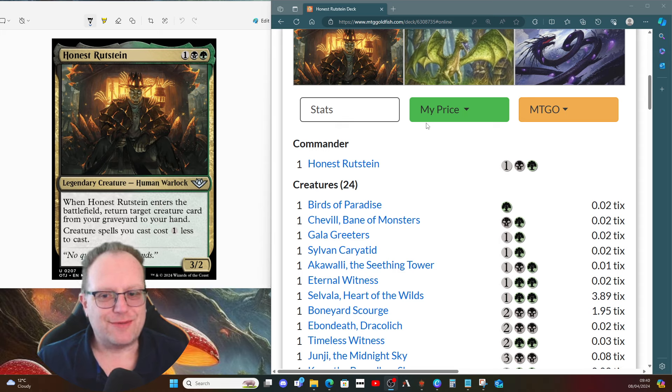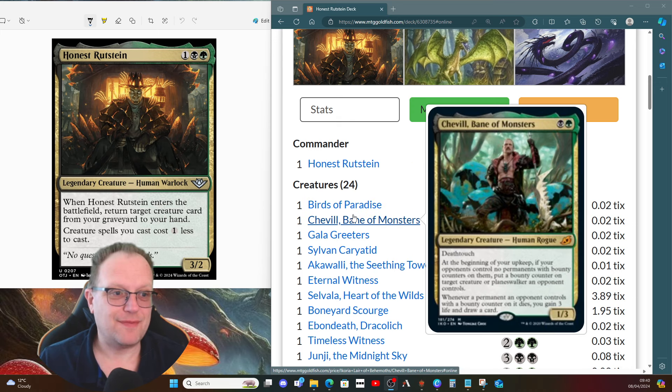You can't see the creature types I'm talking about yet, but we'll get to them. Honest Rutstein is our general/commander. We've got some cheap creatures: Birds of Paradise to help with the ramp, and then Cheville, Bane of Monsters — purely because I wanted something early that gave me a good blocker in black/green.